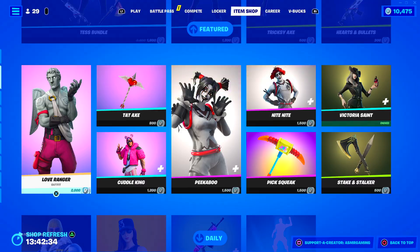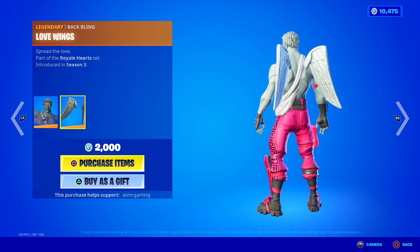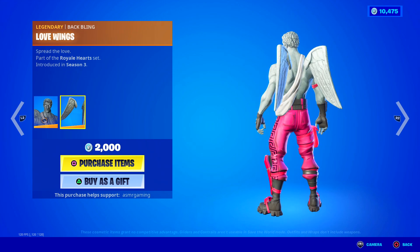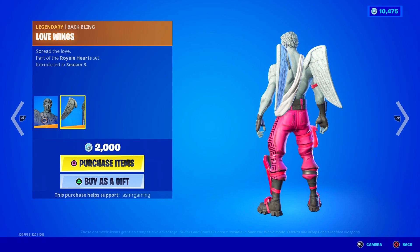Over here we have the Love Ranger — aim for the heart. Part of the Royal Hearts Set, comes with the Love Wings back bling. This came out during the first Fortnite Valentine's event back in Season 2 of OG Fortnite — that's crazy. I remember everybody using this wing as a back bling; it had a try-hard combo with the Commando skin. It was kind of funny in the OG days when wearing a back bling like this meant you were good at the game.